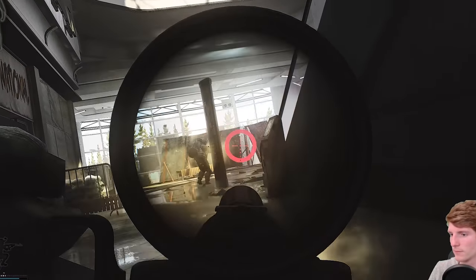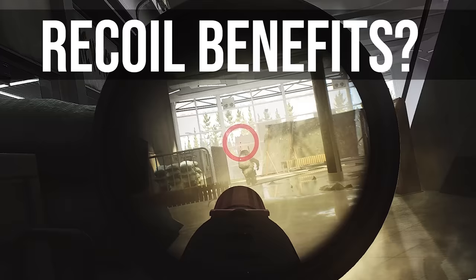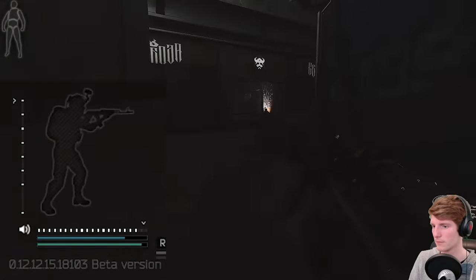Crouching and going prone have always given recoil benefits in EFT, but today we're going to find out exactly how much.